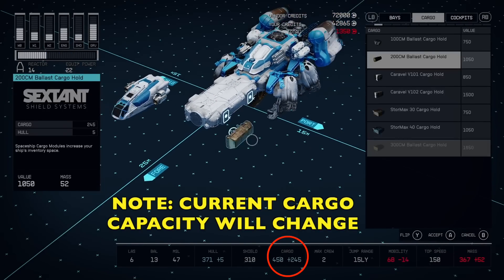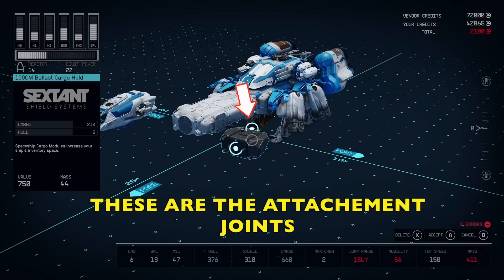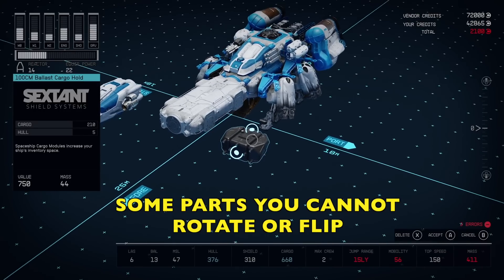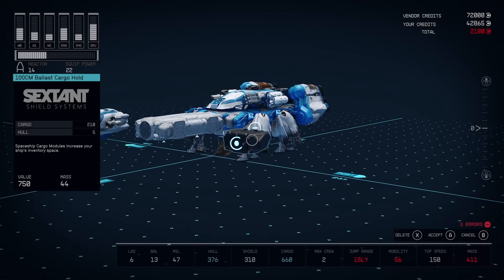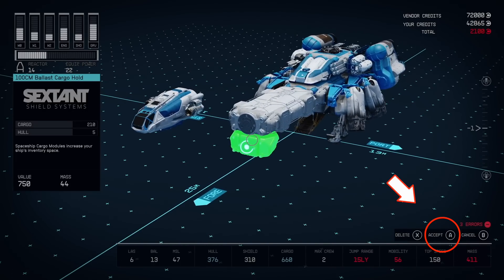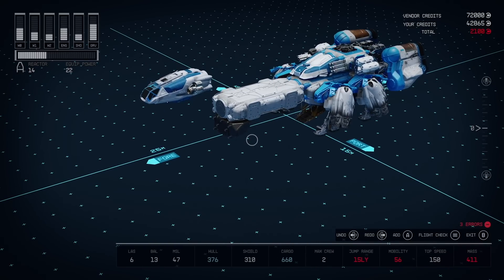Go into an empty space and click A again. This time we're going to go to cargo and add a cargo bay. Go to the ballast cargo — it's the 100 centimeter one. Those are the attachment joints — the sticky parts — and those sticky parts have to attach to another sticky part on the ship. Some parts you can't rotate and flip; the option's missing. I don't know why they designed it this way, but it drove me nuts trying to figure out how to rotate these parts. Attach it to the bottom — as soon as it's green, hit A and we successfully added 210 pounds of cargo.